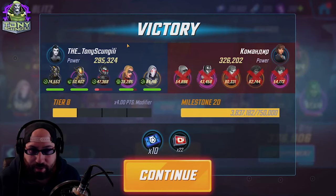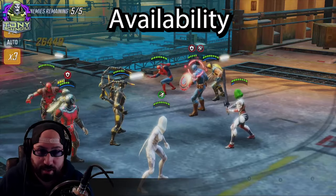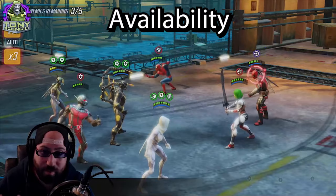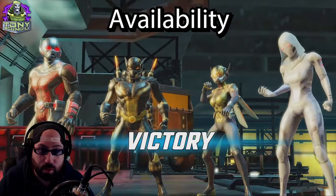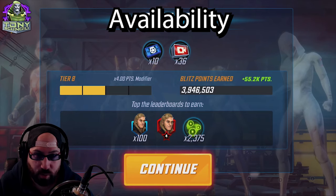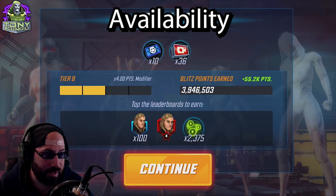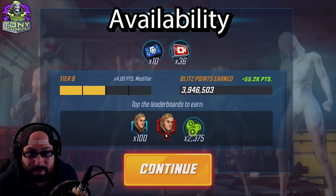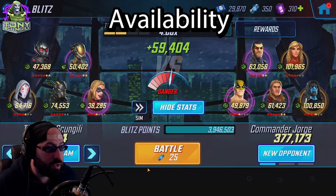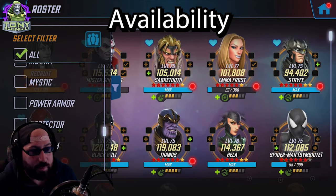So to start off, let's talk about the elephant in the room: this team is not an early game team. I don't know where the other characters are farmable, but they never let characters become easily farmable. There might be one character placed into a raid or arena store, but I guarantee at least one is going to be in some end game node or war store. Ghost is going to be almost impossible to come by — they'll set it up so this team is very unlikely to be relevant, as they've done before with X-Force and Black Order.